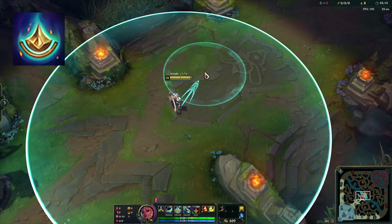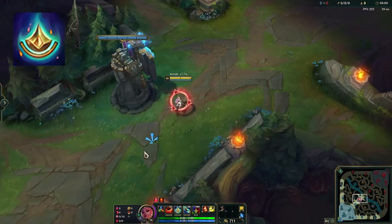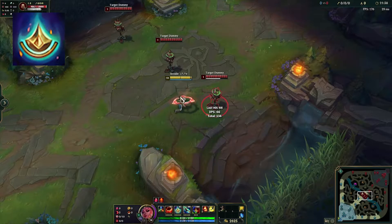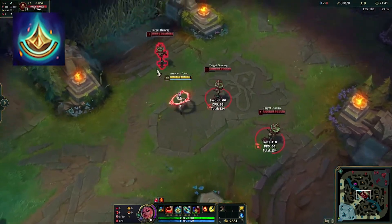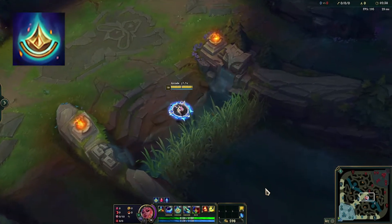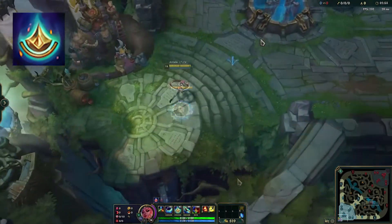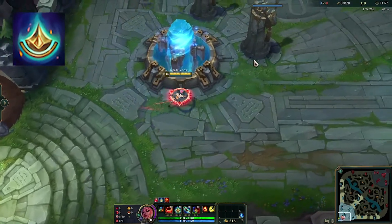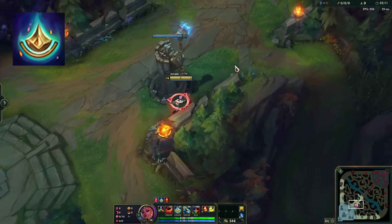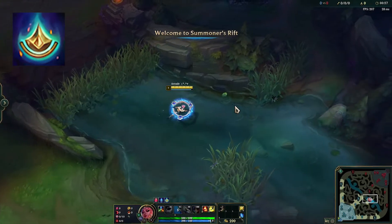Clicking the ground is absolutely nothing — don't fall for that noob mistake like I did. Structures like tower, inhibitor, and nexus all count as walls. Your weapon stays the new element until consumed. While holding an element, you deal bonus magic damage on basic attacks and get out-of-combat movement speed near that element — for example, water makes you run faster in the river, great for roaming. When clicking on an element, you do a short dash, so you can use this to jump over walls or dodge skill shots.